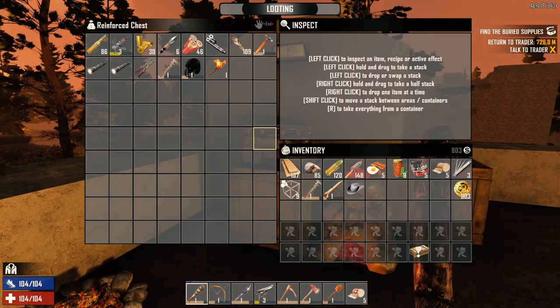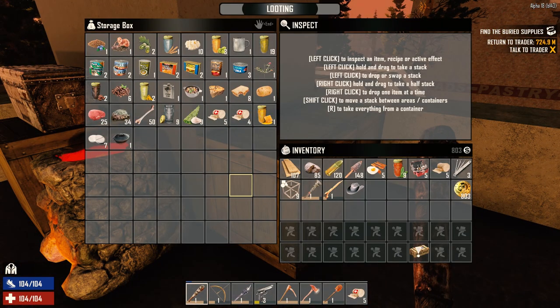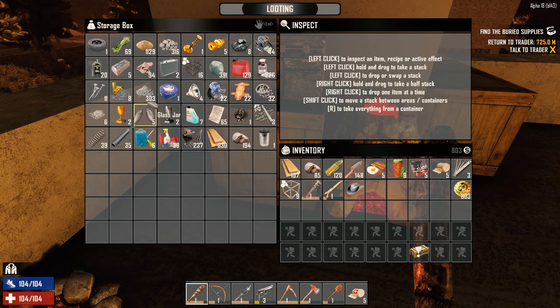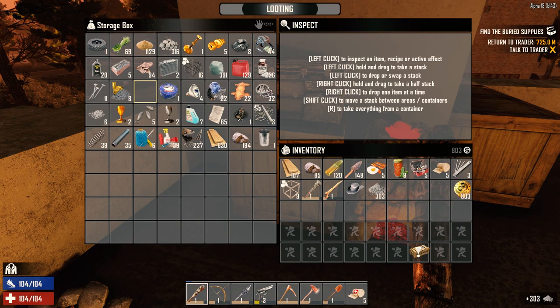We're going to go to the trader today. I sorted stuff out here too — put these storage chests down so we have all our food and medical supplies in one. I took out the box that was here and put this one in. This is all our stuff that we need to build with, and the top one is all the tools and weapons. We need 303 cement and some stone — we'll get some on the way — and 303 sand.